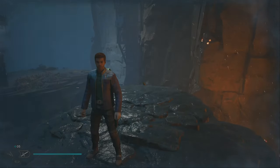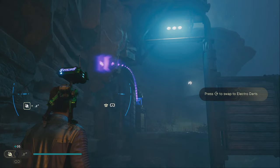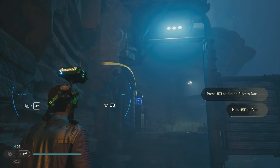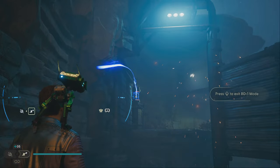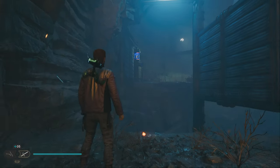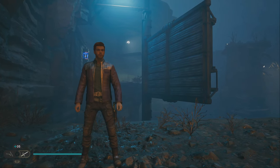Simply enter BD-1 visor mode, then switch to the electro darts. After that, aim and fire. There you go — the way is now open. Let's go ahead and do that and the path is cleared.